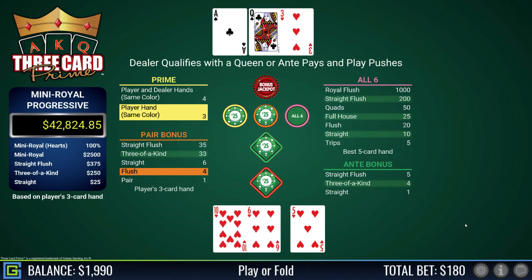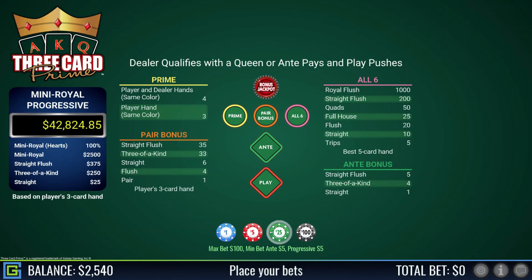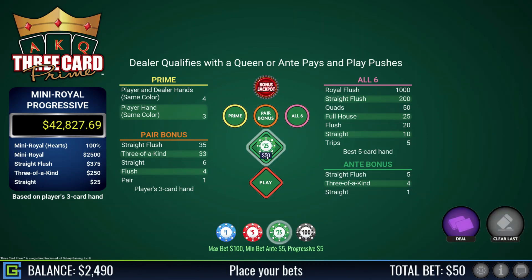Ace-six-four, definitely playable — dealer does not qualify with jack-ten. Lovely flush — five-six-ten of hearts. I would have preferred five-six-seven but I'm happy with five-six-ten. We had a bit of a glitch — memory got full so I had to clear the hard drive. We're just continuing on from that game as we were playing, I think we're playing $50, $50, and $25 on the prime.